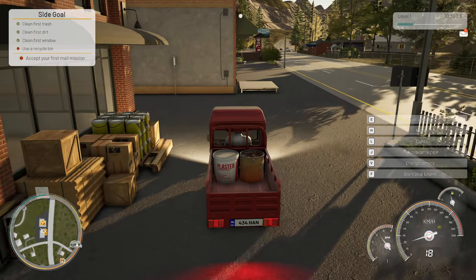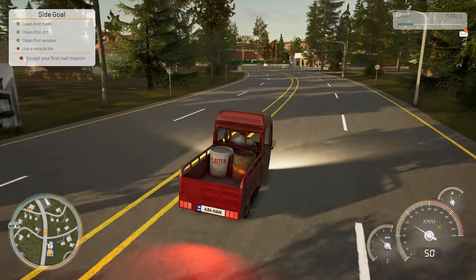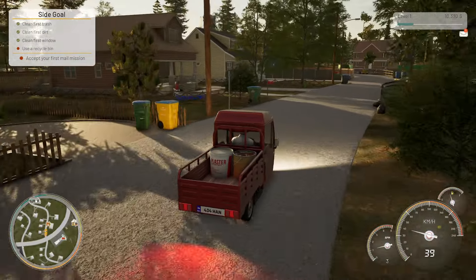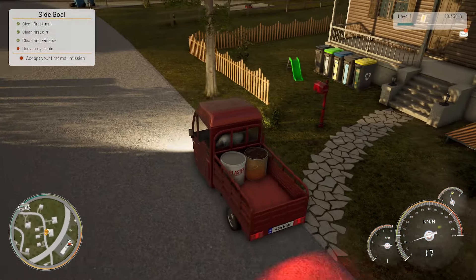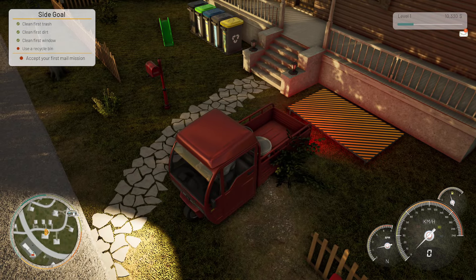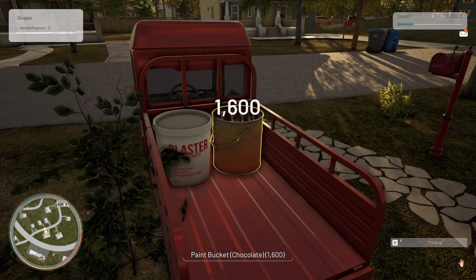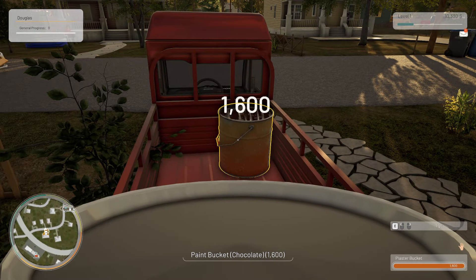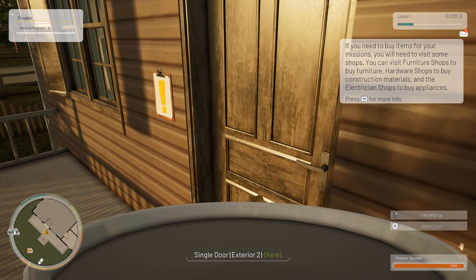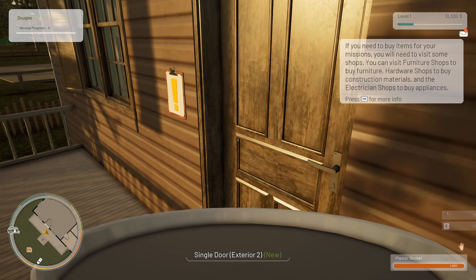Let's go back then. Oh my god, I can't remember where it is — oh there it is. Paint bucket — we want plaster and we're picking both up together. If you need to buy items for your missions you'll need to visit some shops — furniture shops to buy furniture, hardware shops for construction materials, and electrician shops to buy appliances.